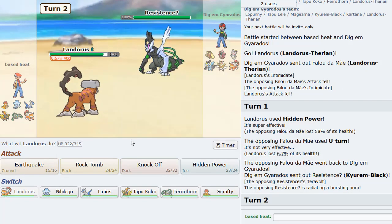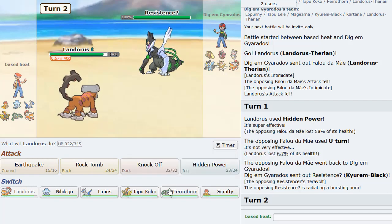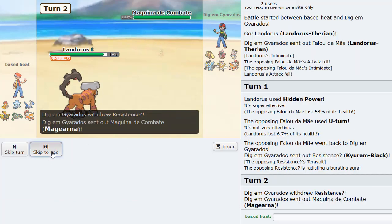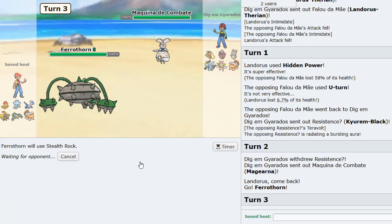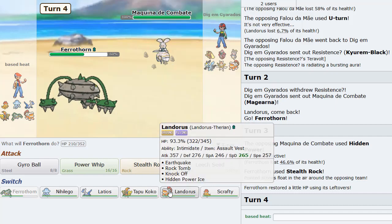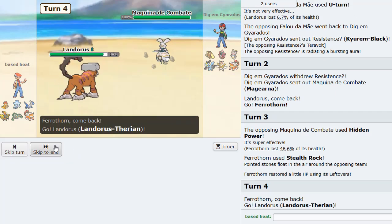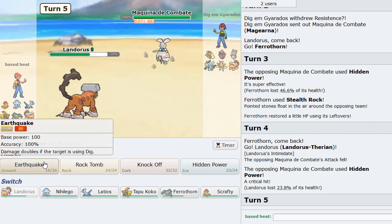My Ice Resists don't really exist on this team. However, Ferrothorn is literally the best Ice Resist I got, though he could just fire off a Z move. But he doubles to Magearna. So I think getting up Rocks is pretty nice here. Getting up Rocks is always nice. HP Fire is not going to be a 2HKO, so that's all fair. Now I'm going to go Lando-T as he is probably just going to click it again. Yeah, he does. Not too bad.